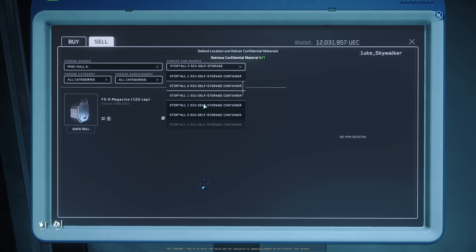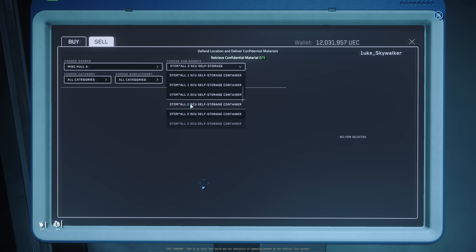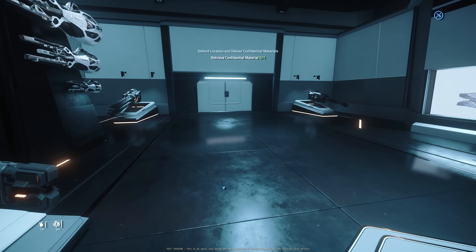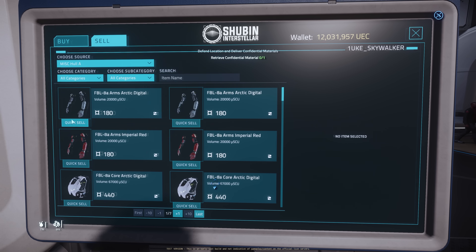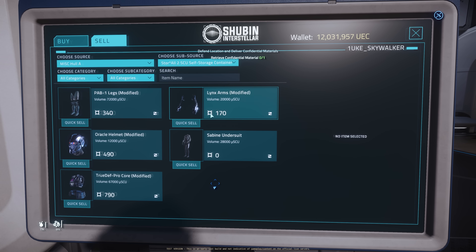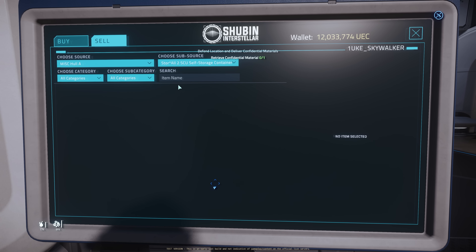So basically, you can select what container you want to sell and what you want to sell inside. But you wouldn't know which one is which. So I do recommend using 8-SU containers and 4-SU containers as many as possible, because you will have fewer selections. These are just too many. I also cannot sell containers that are attached on the ship.